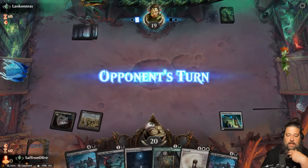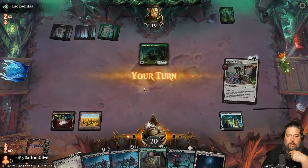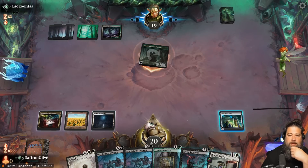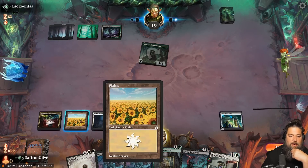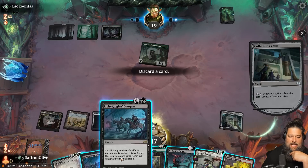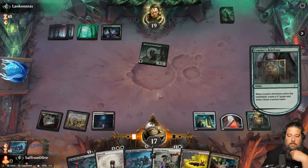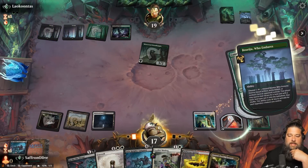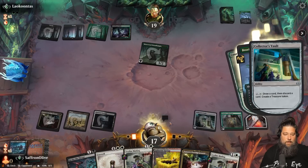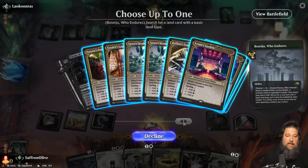Opponent plays Mosswood Dreadknight. We play Collector's Vault, see if we can start looting our way into some Treasure. Opponent has a green source. We play the land and pass, then loot. We want to make sure Sheoldred doesn't stick — that's an issue because we like drawing cards. Collector's Vault loots and makes a Treasure; we discard a Lich-Knight's Conquest for now. We play Courier's Briefcase. Opponent blows up the Collector's Vault — we grab a Triome.